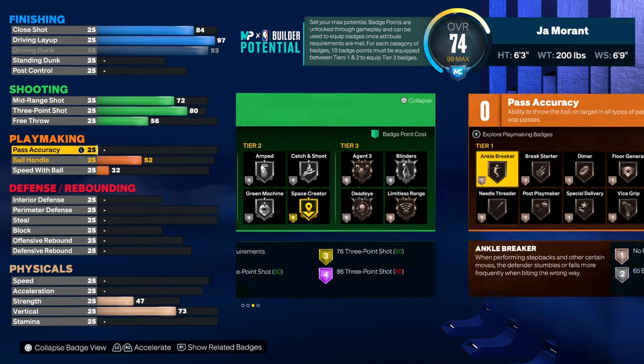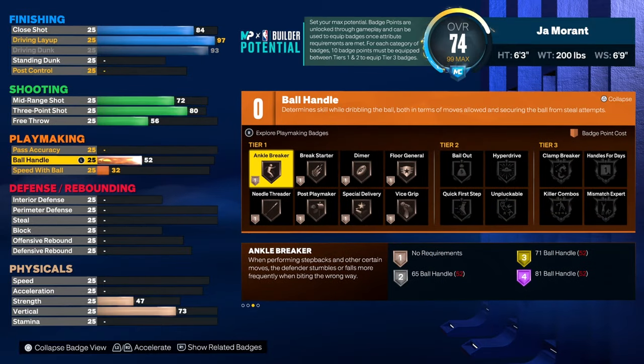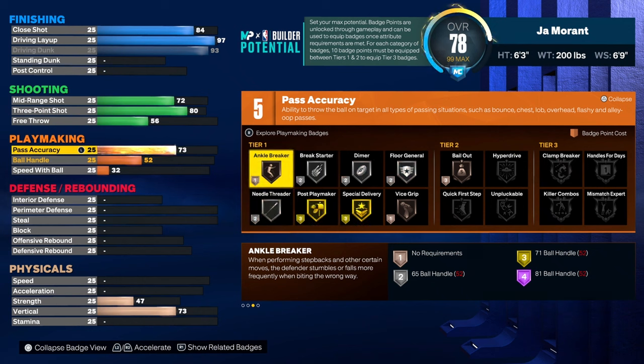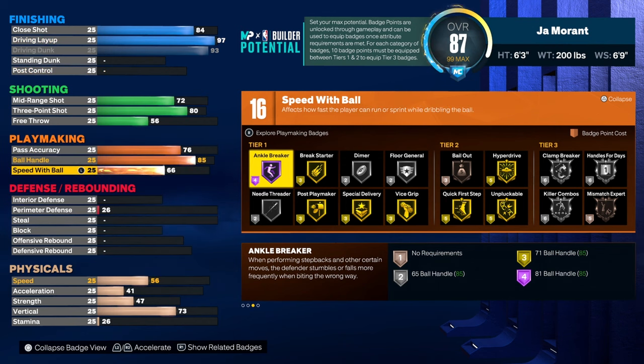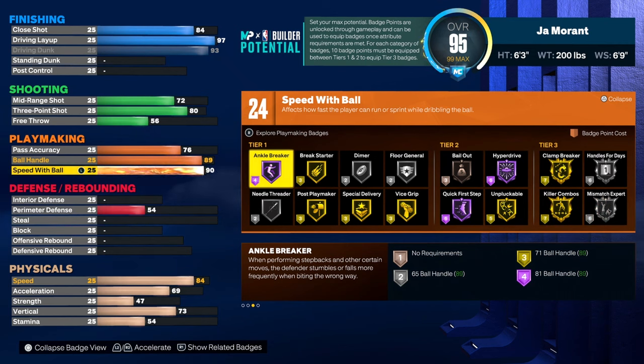We'll leave the free throw like that for now. Pass accuracy 76, ball handling to 85 — 85 is where you get a little bit of advanced dribbling, I'm pretty sure. And it's John Morant, so you need your speed with ball to be pretty high, so I gave him an 88 and speed at 89.